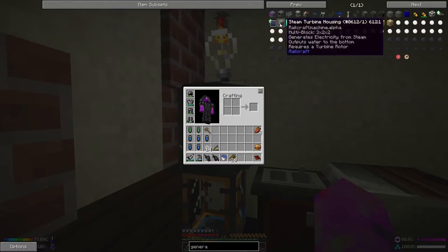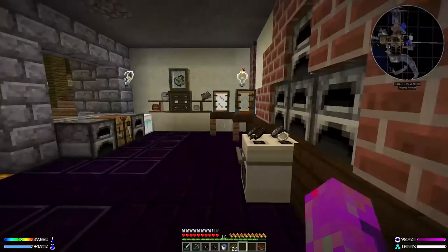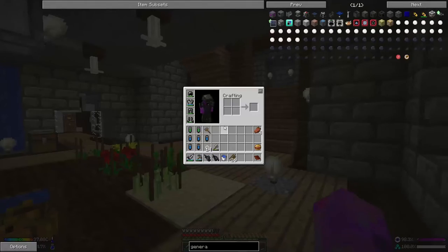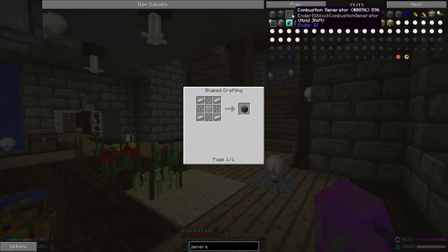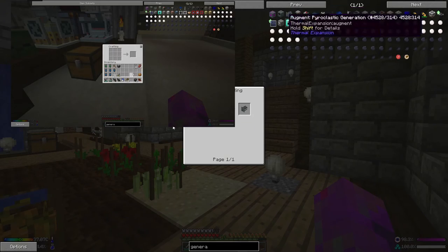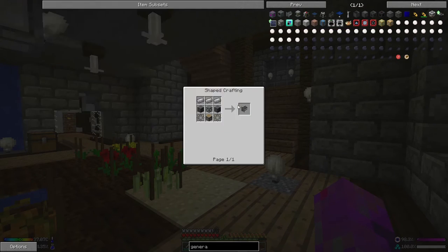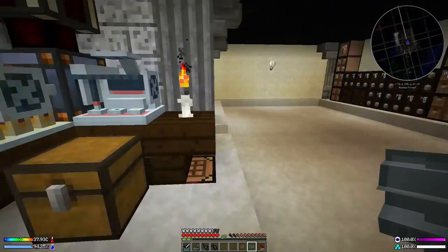To do that, I'm going to need to make a combustion generator. This is the thing in Ender I.O. that burns just all the random stuff. But this takes a whole load of things to make — fluid tanks, a machine chassis, and the rest is like pistons and electrical steel and stuff like that. So that's the combustion chamber.